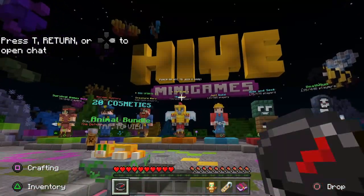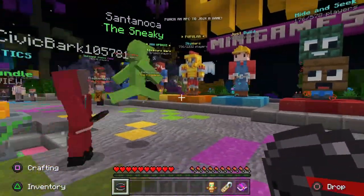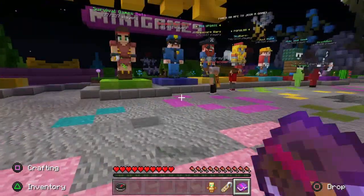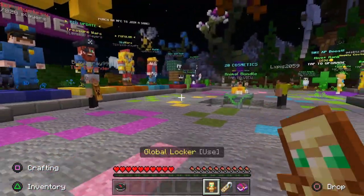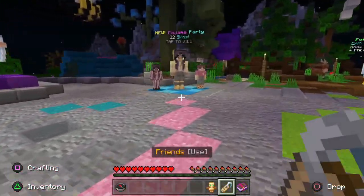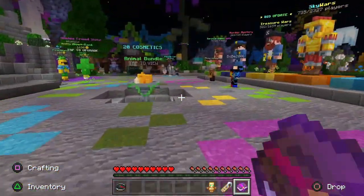Once you're in the Hive minigames server here in the server lobby, you're going to notice certain items in your hotbar below. You've got the Game Selector, which is the Compass. You've got Party, which is the Book. Friends, which is the Name Tag. And Global Locker, which is this little dummy figure right here. We're not going to focus on the Compass or the Global Locker — we're going to focus on the Name Tag and the Party.